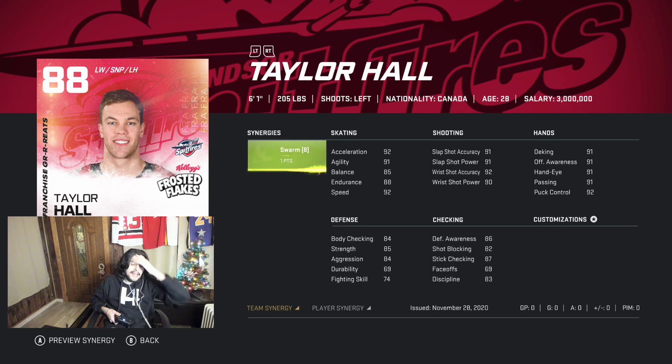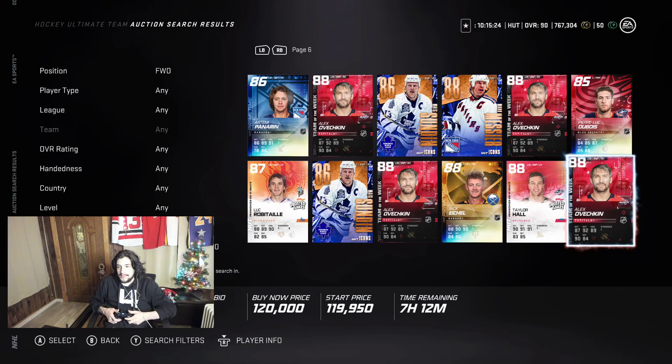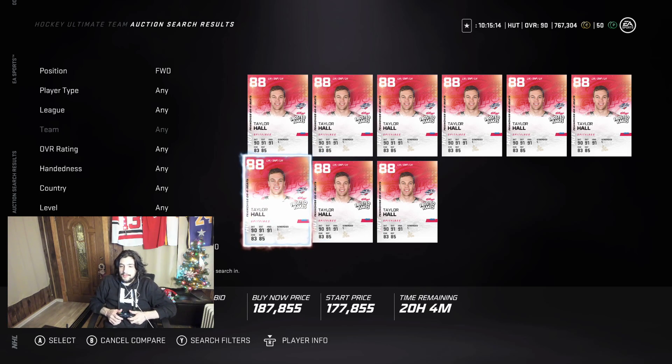I personally think this 88 OVR Taylor Hall card is absolutely amazing — you can get it for under 200k. Swarm is a pretty good synergy and people have been using it a lot. Hall has 95 agility, 95 hand-eye, and with Distributor activated he gets 95 speed. I've been using Hall as well — amazing card. I've used his 85, 86, and 88 versions and this one is noticeably better. He's going for about 187k right now, which is great value.